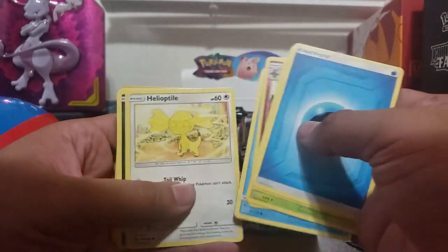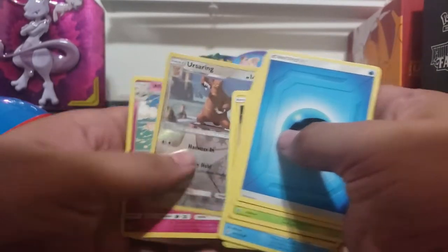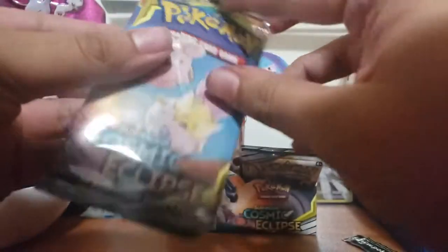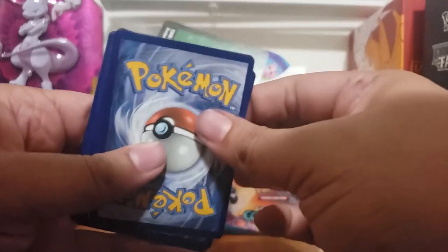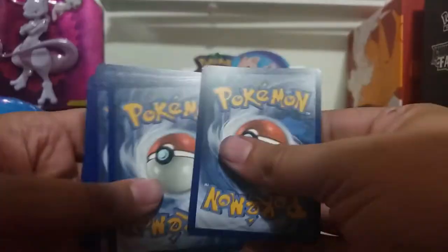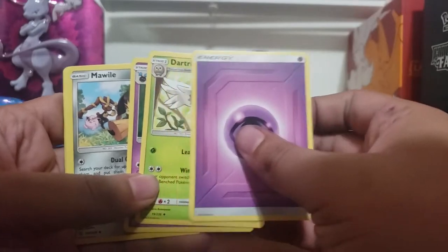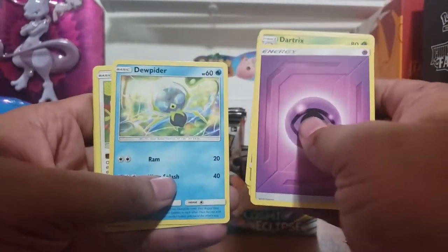Water energy, Torchic, Gloom, Floette, Dewpider, Helioptile, Carvanha, Tepig, Togedemaru, Ursaring reverse, and Whimsicott. Looking like we probably won't have any time to finish these up but I'll do my best to pull some good cards for y'all. Dartrix, Cosmog, Mawile, Dewpider, Aipom, Onix, Tepig, Alolan Sandshrew, Tangrowth — Furfrou rare.